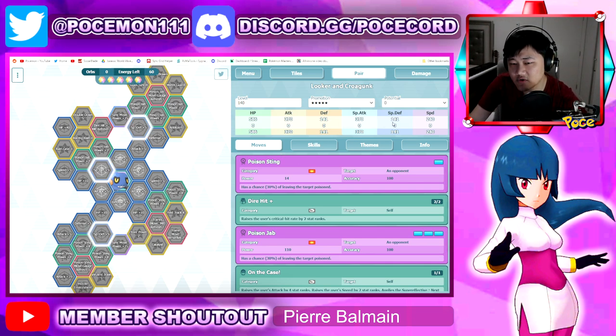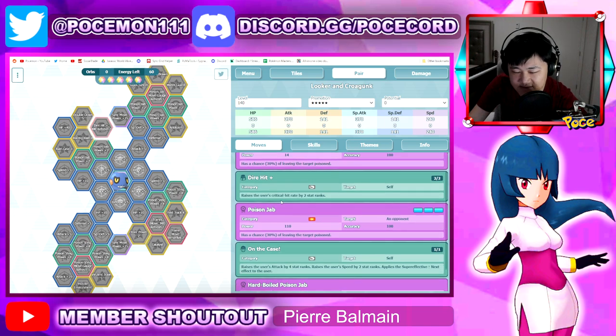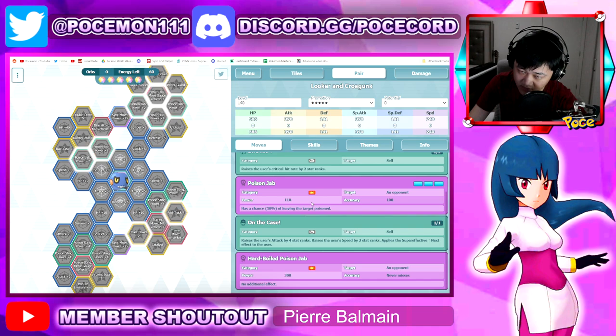Some quick stuff to talk about: his attack stat's not bad, his speed stat's actually pretty bad, though I think it doesn't really matter. You have Poison Sting for some reason, Dar-Hit Plus, and you can max out crit. Poison Jab is your main damage-dealing move — relatively low BP, 3-gauge move unfortunately. Then you have your trainer move On the Case, which raises your attack by 4, speed by 2, and gives you Super Effective Up.